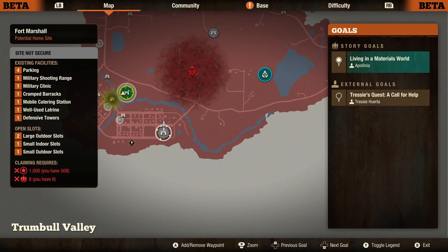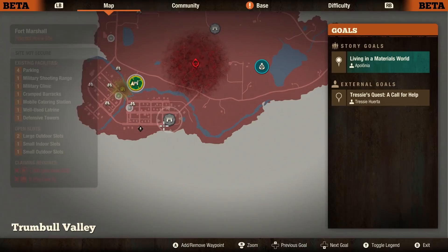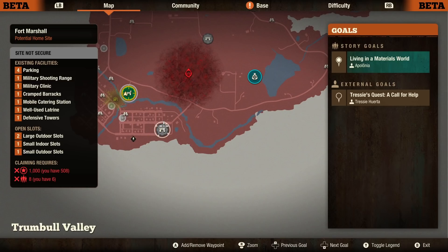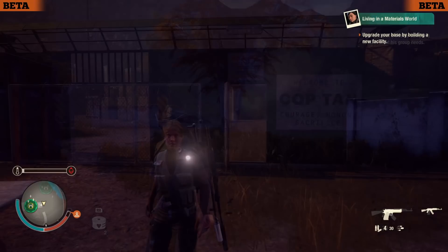We're going to hop over now to the eight-slot base — Fort Marshall — which requires 1,000 influence to take over. I've got 508 so I can grind that up quickly. We'll then look at the final base, the Farmland Compound, which is actually based from the original game. I think the farmland one is the best, but we'll check out Fort Marshall first because of the cost difference.